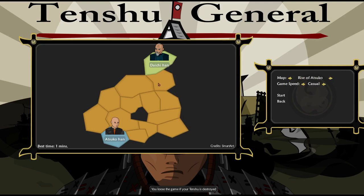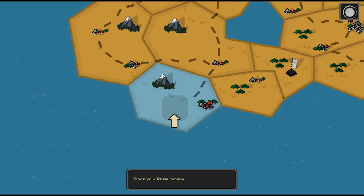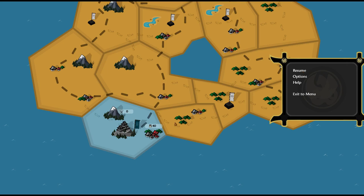So we're going to do a quick little skirmish game on one of the default maps. This is kind of the level one map, almost a tutorial. We're going to play on casual so that I can actually talk about what I'm doing without getting totally destroyed. So we're going to click start, choose our Tenchu location - it's going to be here - and we have started the game.